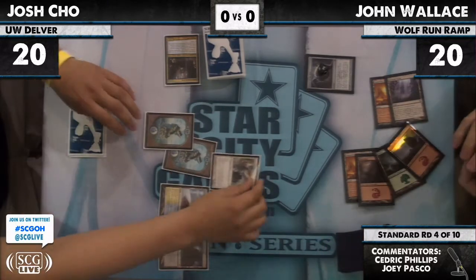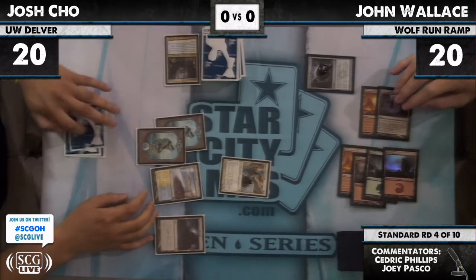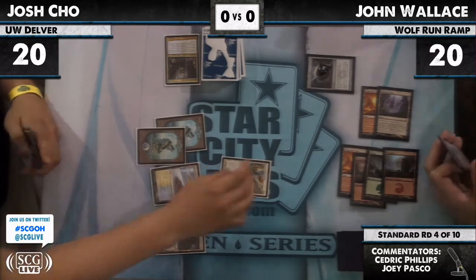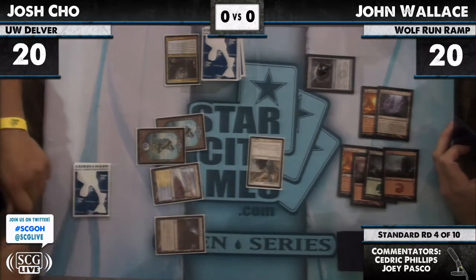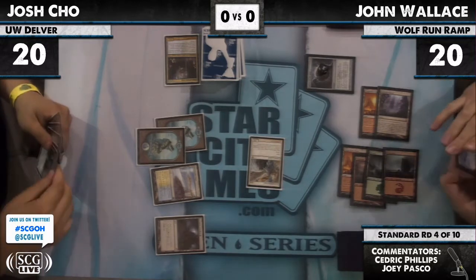The actual only difference in their decklists — their 74 to 75 — is that Josh has a 4th Phantasmal Image in his sideboard where Todd has a Tomato. Josh flashes in the Restoration Angel at the end of John's turn, and now goes on the attack.